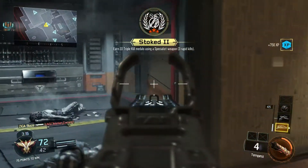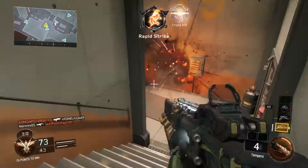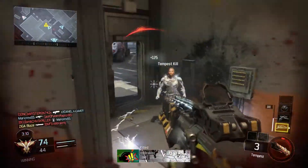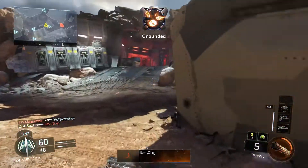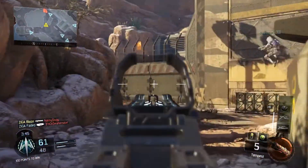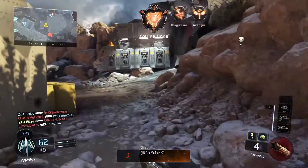I found myself able to chain together big killstreaks while using the Tempest with this technique. One tip I would recommend while using this weapon is to take your time while firing it. The Tempest can be spammed and shot quickly, but if you take your time with your shots and use them effectively, you can earn multiple kills using a small amount of ammo.